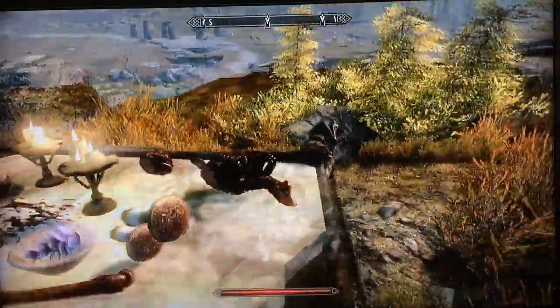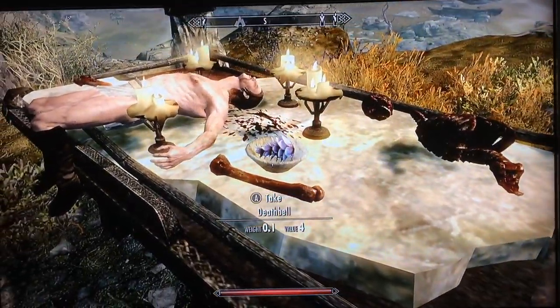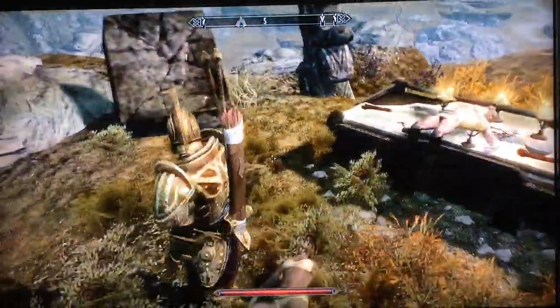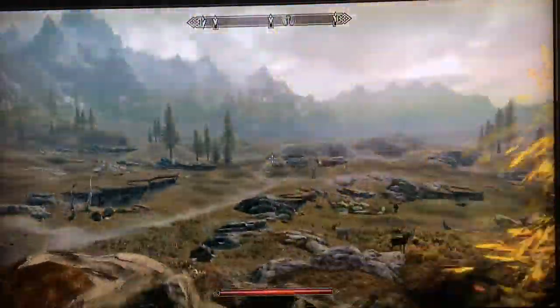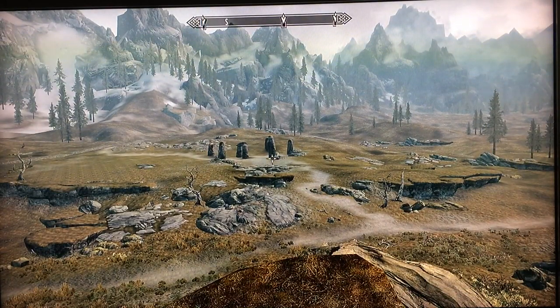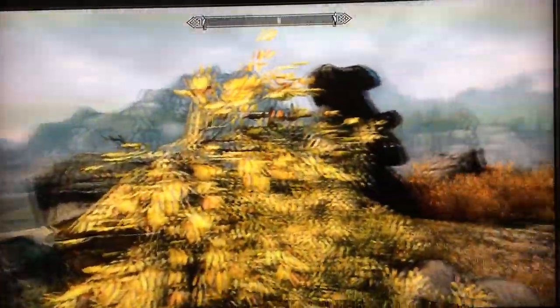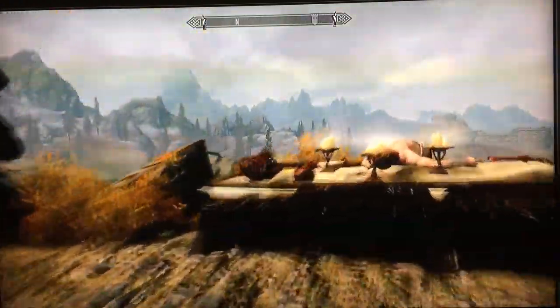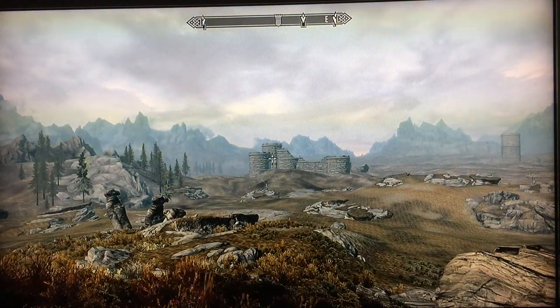There is not much else in terms of treasure — maybe some ingredients — but the hill does offer some gorgeous views of the valley below. You can see the small puzzle ruins in the distance that I did a previous video about from the hilltop. Over there is Fort Greymoor and the Western Watchtower.